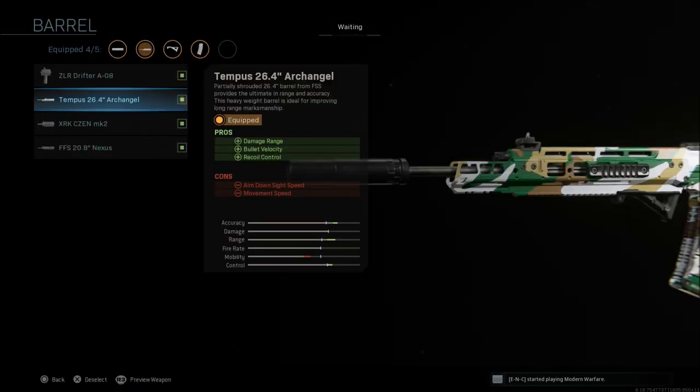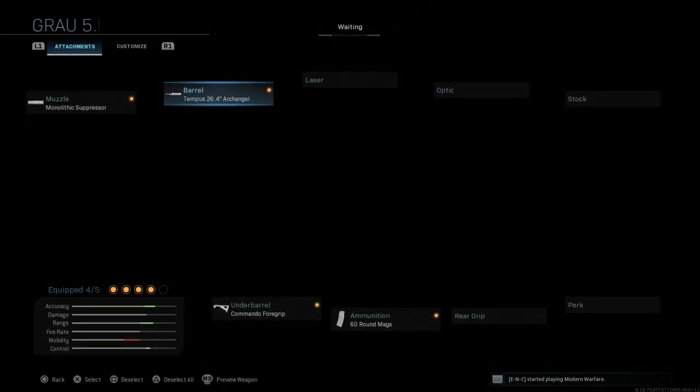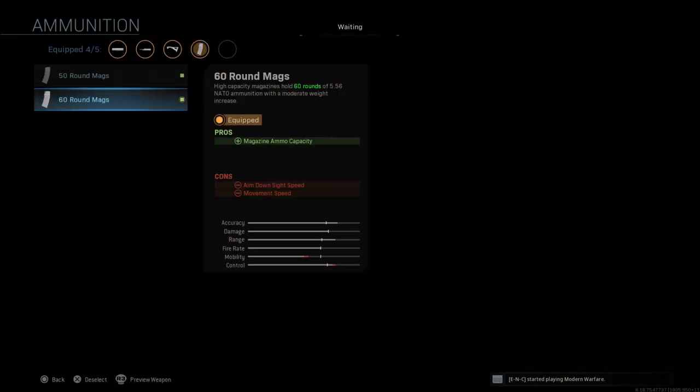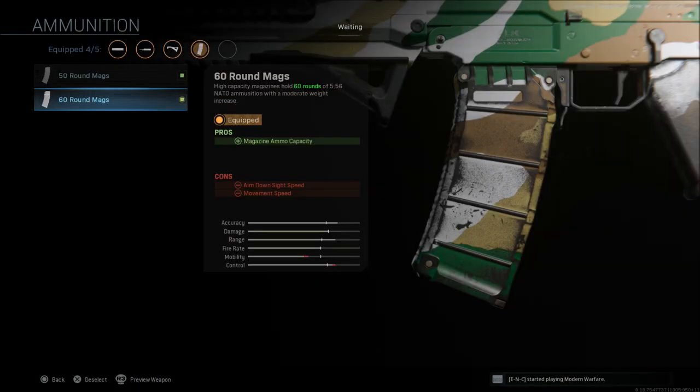Next we're going to go with the Archangel barrel, which gives us bullet velocity, damage range, and recoil control. The cons are aim down sight speed and movement speed. We're also going to go with the commando foregrip for recoil stabilization and aiming stability, with a con of movement speed. Then we're adding the 60 round mag.